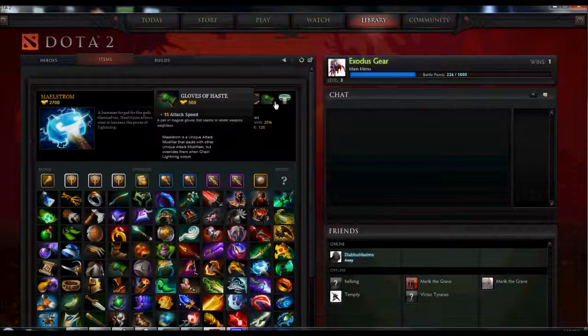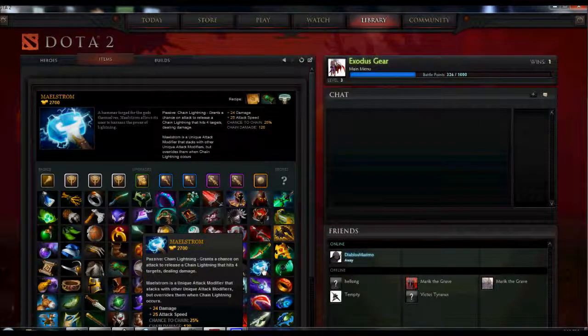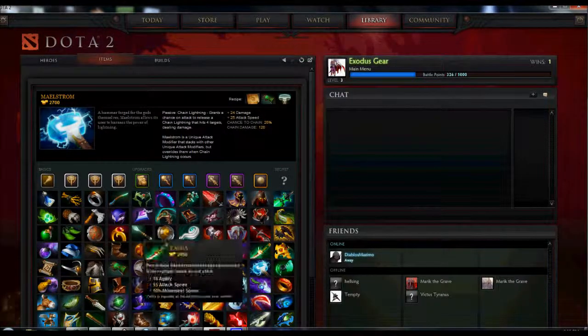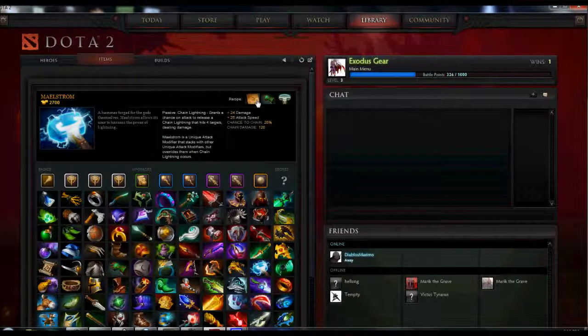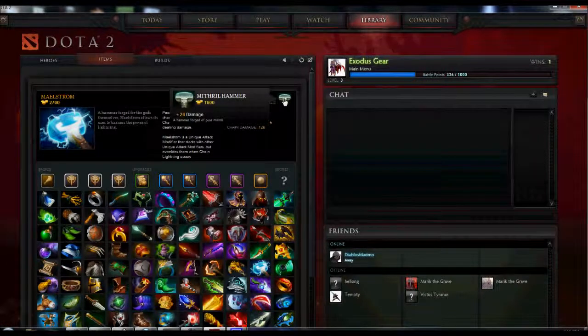You can buy the Gloves of Haste right off the bat and it'll deduct the $500 from the Maelstrom total. So instead of paying $2,700, you get your Gloves, it gives you that small bonus so you can still keep killing enemy AI. Then once you have enough for the Hammer, you buy the Hammer, and once you have enough for the recipe you just finish it off, and it'll deduct it from there.